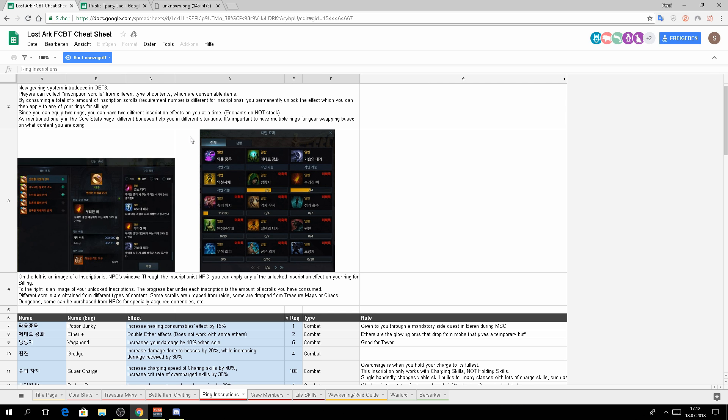Those engraving books you collect — as soon as you've unlocked the engraving interface, you can add them here and try to unlock specific engraving skills. For example, this skill here needs five books, and as soon as you have five books you can engrave that particular skill on one of your rings.